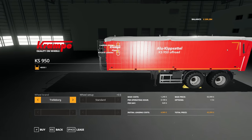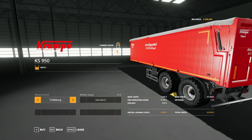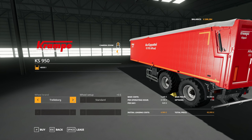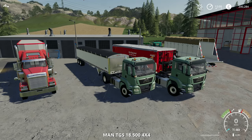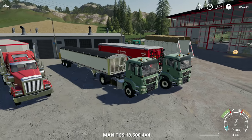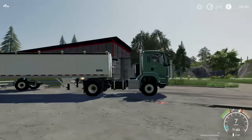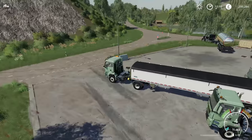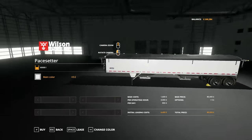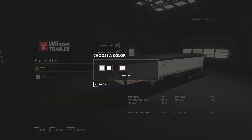As for the trailer on the back, it is the Cramp Kipper KS 950. You can choose between Trelleborg tyres and also Michelin — slightly different tread. On the back of our other MAN, which is exactly the same just with different tyres, we have the Wilson Pacesetter trailer. Here it is in the store and you can choose the main colour: stainless steel, black, pewter and also white.